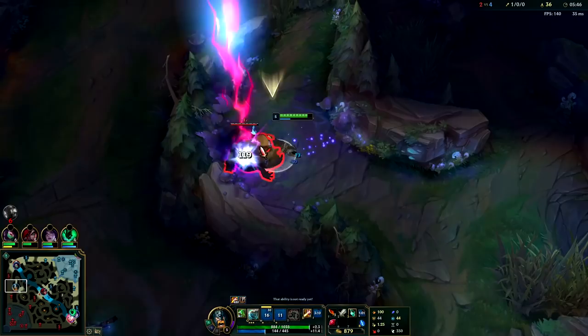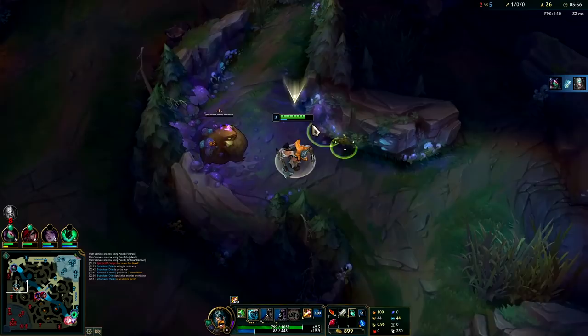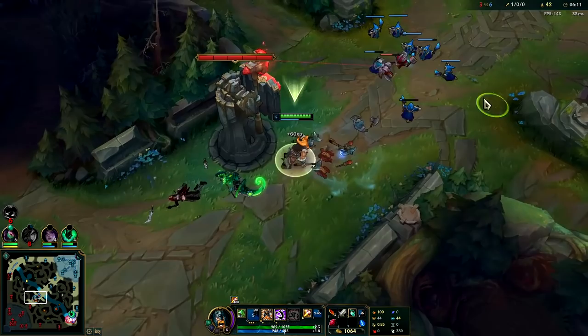He did a good job hitting me with that backwards grab — he nearly got away because of it. If he took Flash instead he would have probably lived there. On tanky champions like Olaf and Mord, it's not uncommon to go Ghost — it's really useful in teamfights and gives you increased duration for kills and assists.